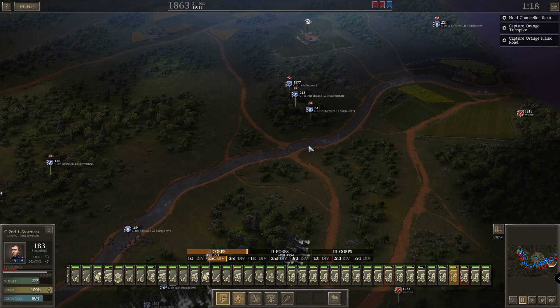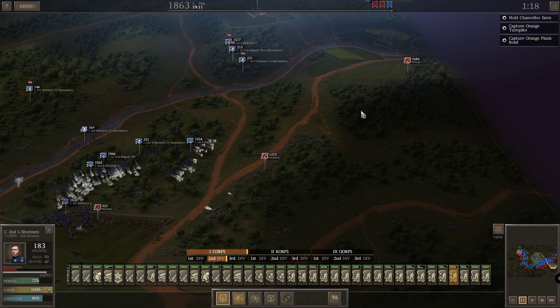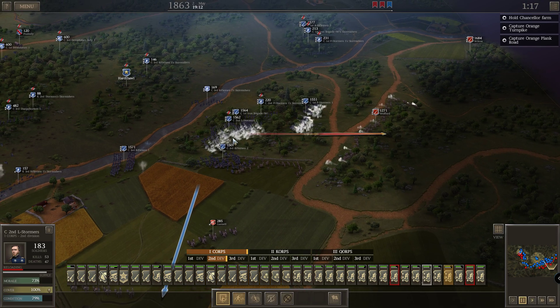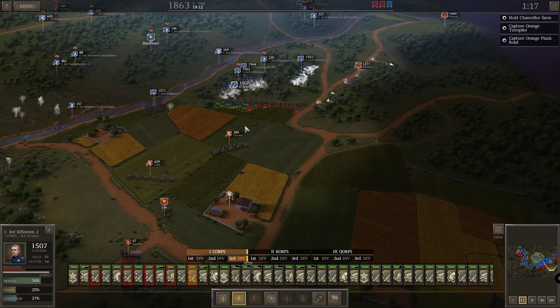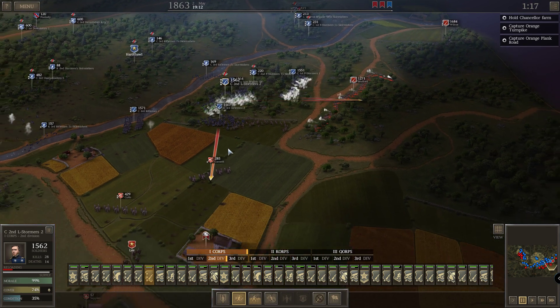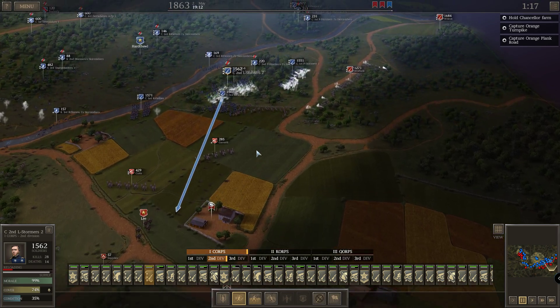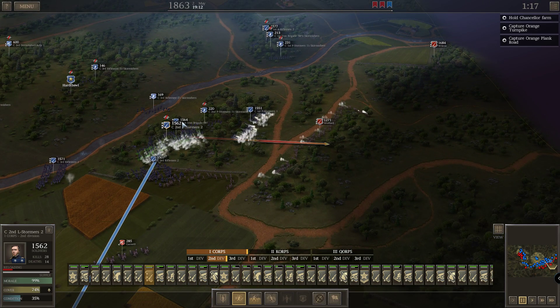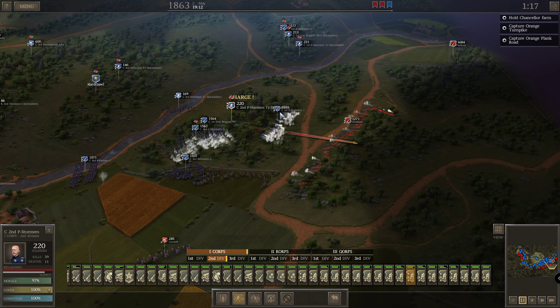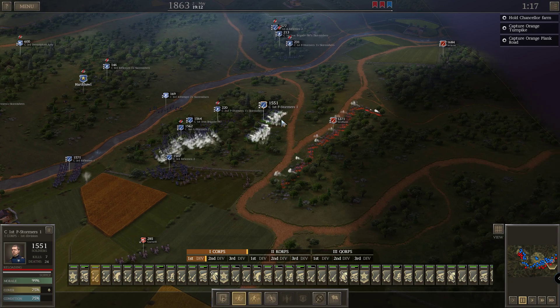Now these guys just shoot them. You are stormers — do we have more stormers? The Iron Brigade, they are stormers as well, they can charge. They have 100% — they just shoot them. And then let's keep shooting those guys. You guys already shoot them — that's very good. You also pound them.